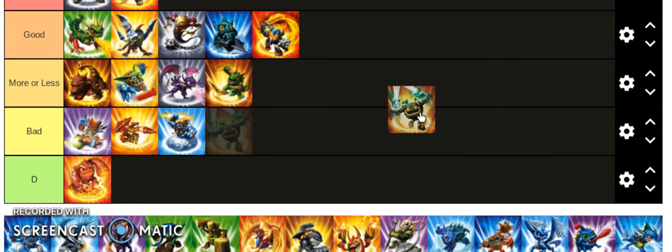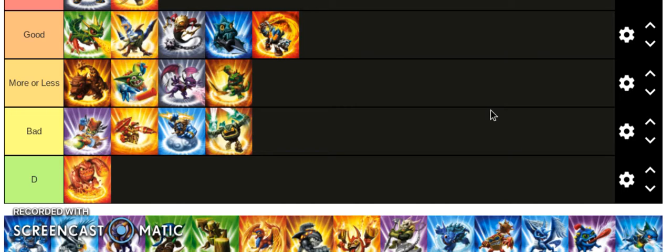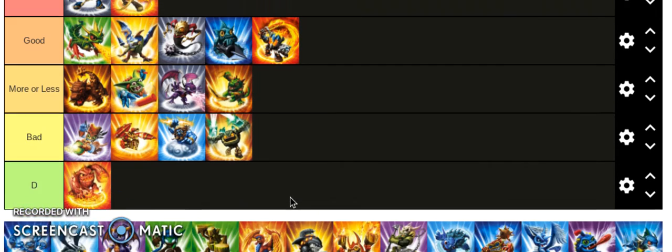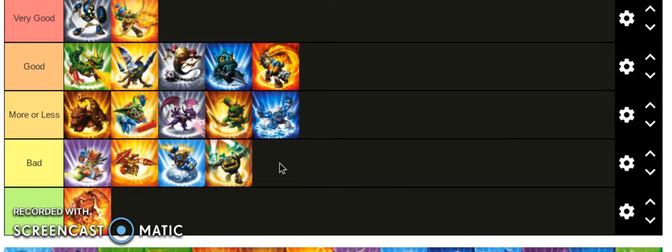Prison Break is also bad. His primary attack doesn't do hardly any damage. People want to say 'oh but Prison Break carried the first three games' — he has a series one, a series two, and a light core, and that is it. He has one melee attack that takes three seconds, a crappy ranged attack, his melee makes him stationary, and he doesn't even have that much health. Slam Bam is a much better option if you want a two-legged creature to use.